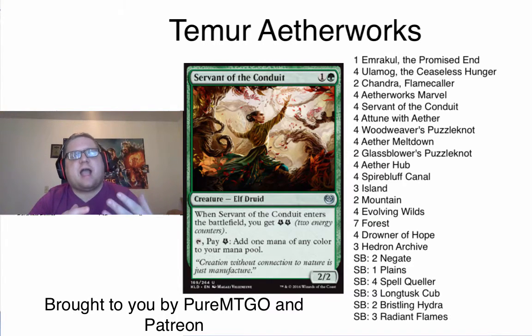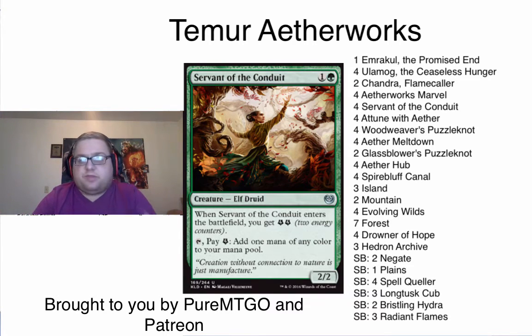One of the complaints a lot of people have with the Marvel deck is the four Emrakul, four Ulamog feeling, where you just draw hands that have Emrakuls and Ulamogs and you have to mulligan. But this deck only plays five total, and the rest of the spells are actually really castable — you actually have a decent backup ramp strategy.